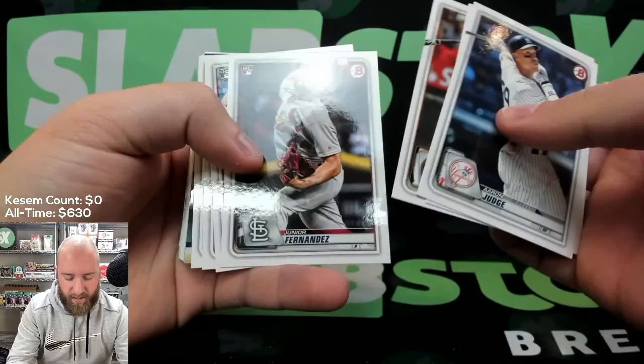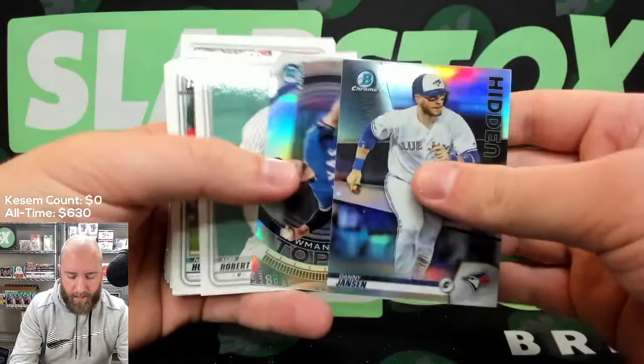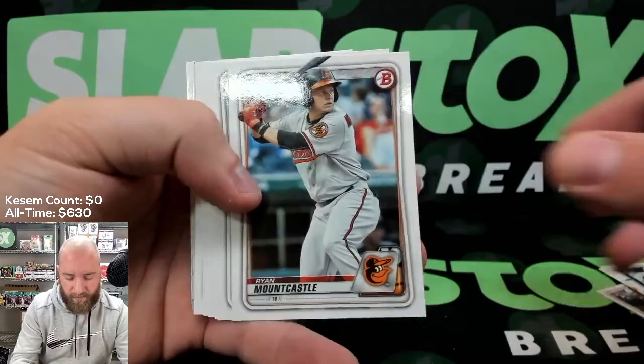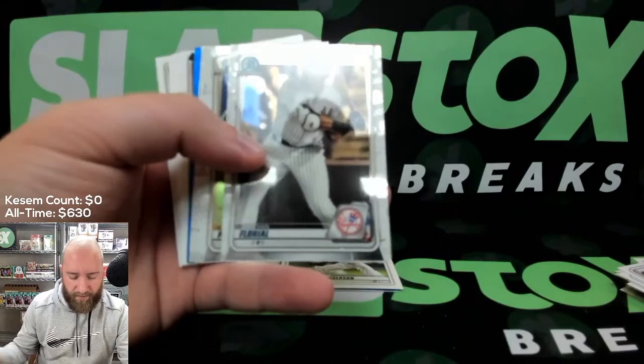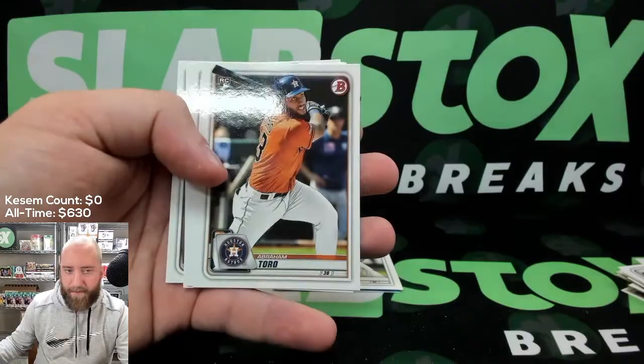We must have an insert auto here. Aaron Judge, Mookie Betts, George Springer, Junior Fernandez, Tony Gonsolin, Yu Chang. Oh, blue — blue blue blue blue! Let's save that. Danny Jensen, Hans Crouse, Luis Robert, Nico Hulsizer, Tarik Skubal rookie, Ryan Mountcastle, Dane Dunning, Brady Singer. We've got two blues in here. Ronnie Mauricio, MacKenzie Gore, CJ Abrams, Matthew Liberatore, Nico Hulsizer first, Estevan Florial, Robert Puason first — there we go — Tarik Skubal first, and a Jordan Balazovic first out of 150. That's a nice pack — finally had a nice pack for the last one.